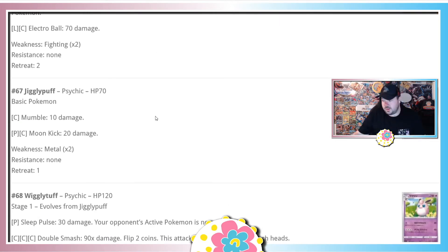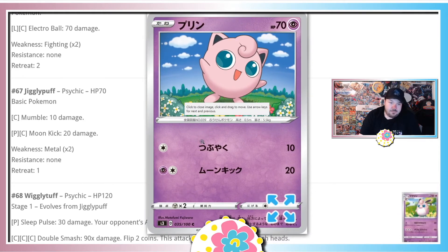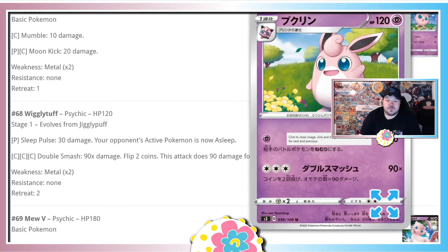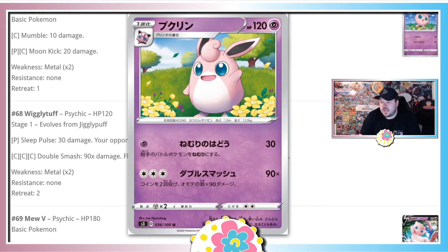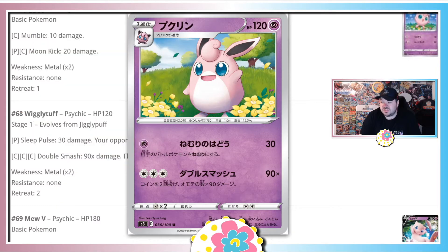Moving on to psychic Pokemon. Jigglypuff is cute — I wish it was holding its famous marker microphone since I'm a 90s baby. Mumble for 10, Moon Kick for 20. Luckily it evolves into Wigglytuff. Wigglytuff has Sleep Pulse for 30 making the opponent asleep, and Double Smash for 90 times two coin flips — this card is just absolutely hot garbage. There's nothing this card brings competitively.